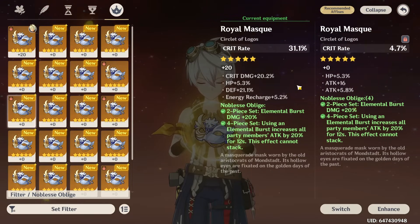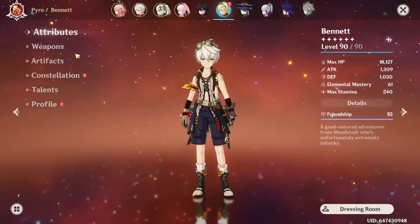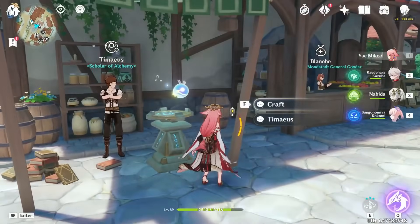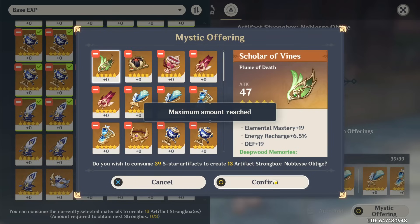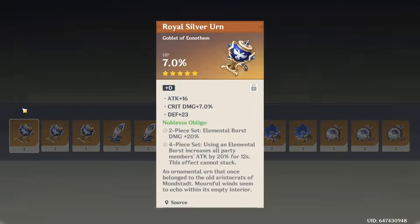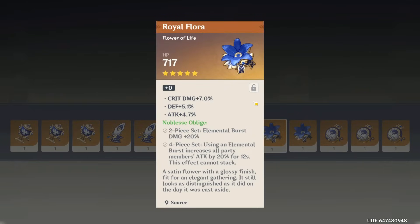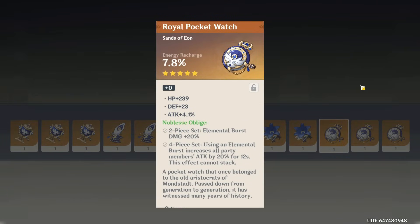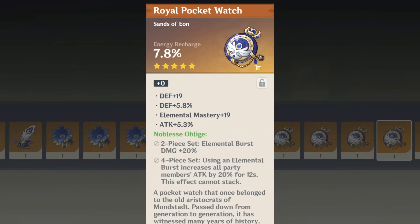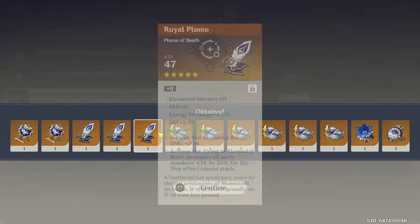The problem with a piece like this is that it has all the right stats, so I don't want to switch it. I don't think I even have anything with all four stats I want. We'll save this feather. How about sands? I didn't get any on-set sands. Well, I guess strongbox it is — unless we got a Pyro damage bonus goblet on-set. No, we didn't. A crit rate circlet? This one is ironically so good. This one at least has two stats I like, and this other one can potentially only have one.